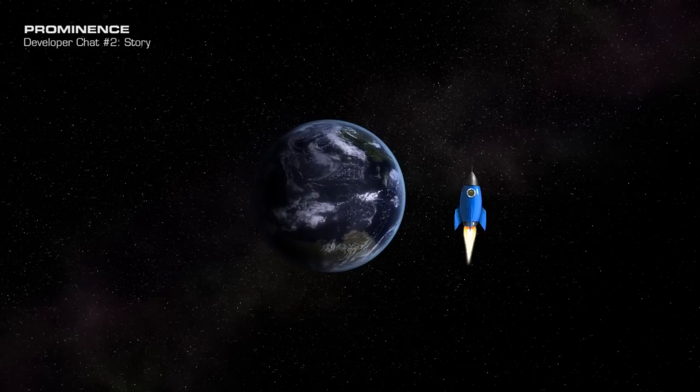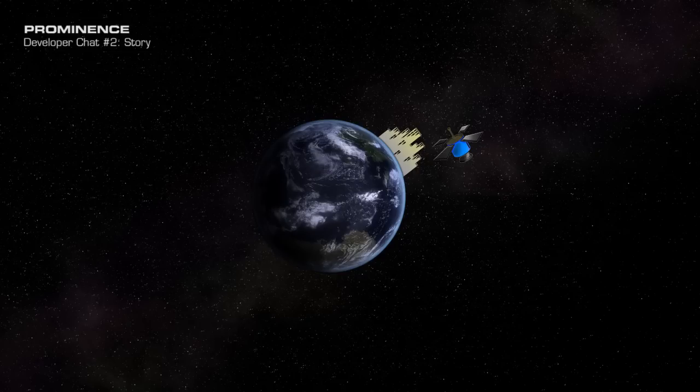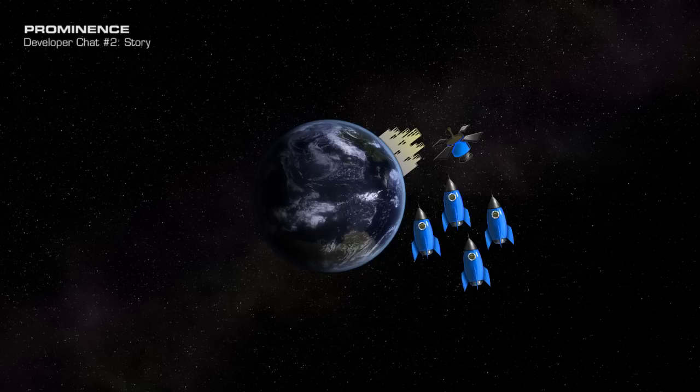Once they get to the planet, the ship they've traveled in goes into orbit and becomes an orbital factory. It has manufacturing facilities and begins cranking out the structures, vehicles, and machinery they need, which is then shuttled down to the surface to the colony site where it's assembled. This gives them a big chunk of time to build some infrastructure before the main Latari fleet arrives with the full population. Unfortunately, something has gone terribly wrong with the mission.